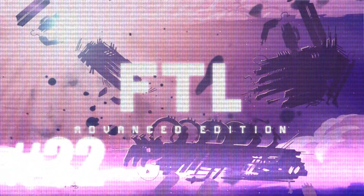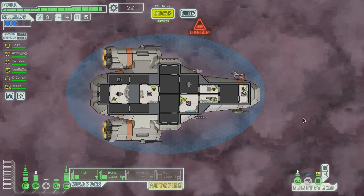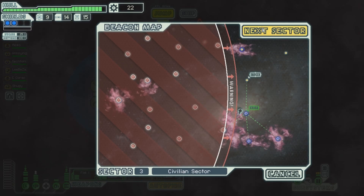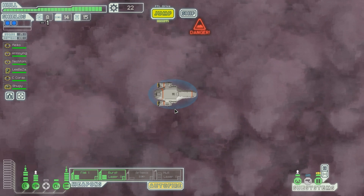Welcome back everyone, welcome back to Let's Play FTL, or Faster Than Light Advanced Edition. We're jumping to the next sector. From here, there's another store there, but if we went there we would have to fight the rebels that would get to the exit beacon. Zoltan Homeworlds - I like that.